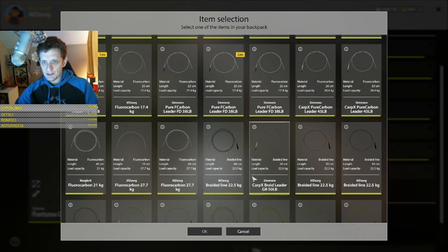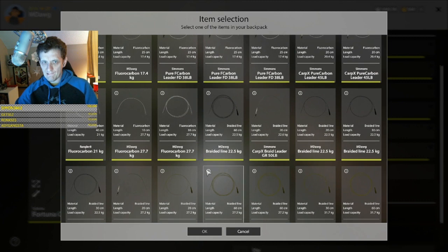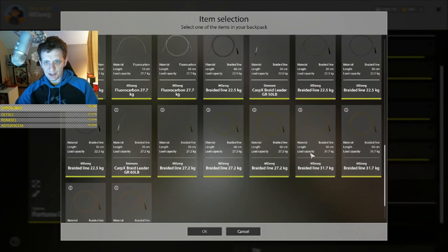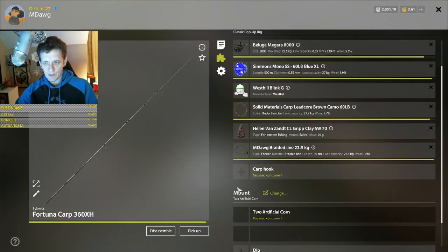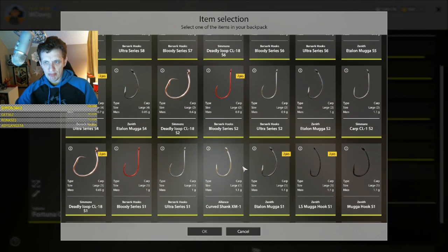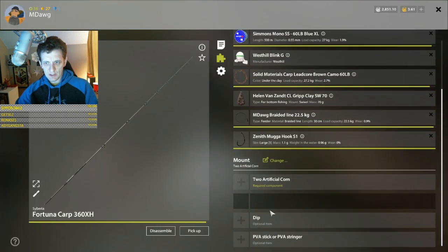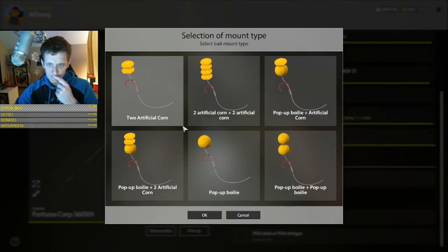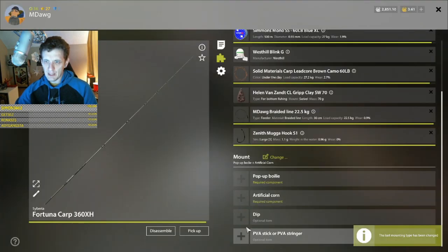For now let's put - this is Old Berg, so we're actually probably okay putting braided line on there. We'll keep the large carp hook and let's see if we have a corn that goes with banana - I'm sure we do.